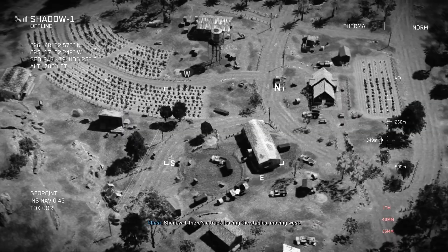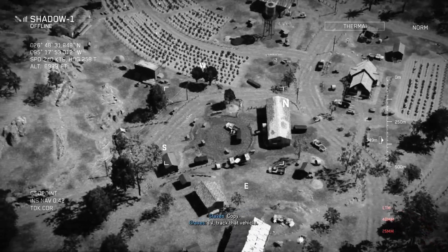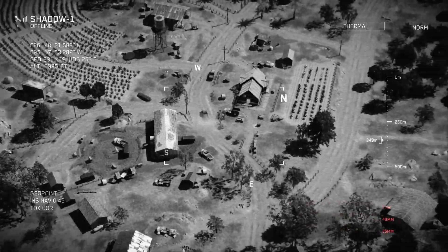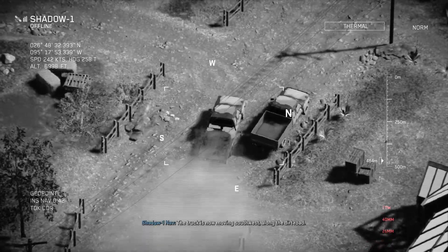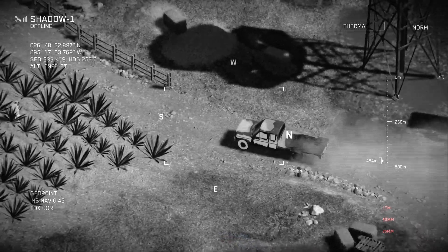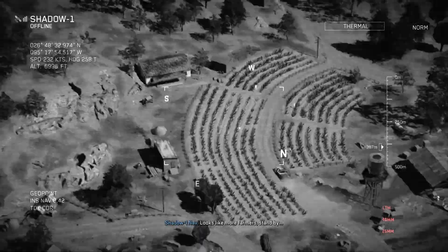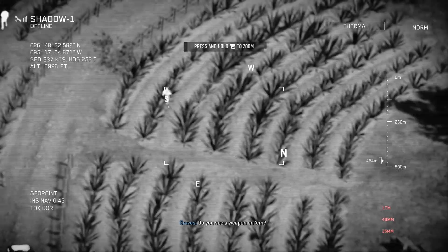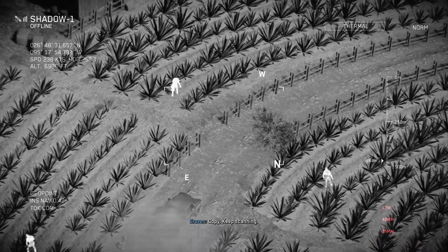Shadow 1, there's a truck leaving the stables moving west. Copy. TV, track that vehicle. No armed guard out there. All right, so we're tracking this vehicle — moving southwest along the dirt road. Got unknown to the head of him. Unknown ahead. We got guys in fields. Do you see a weapon on him? Negative. No weapons, no guards. I mean, unless they're going to come at me with some hoes, then maybe.